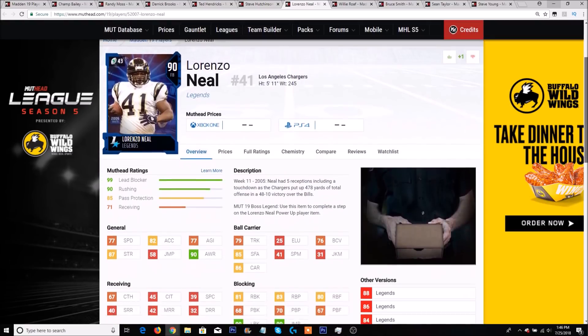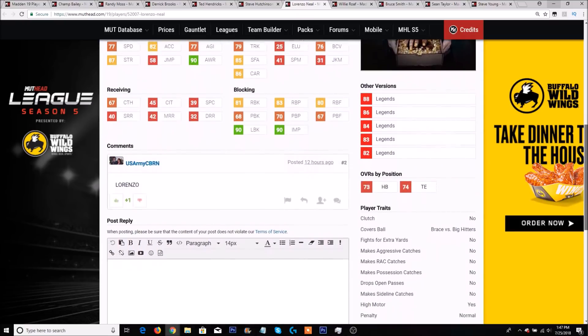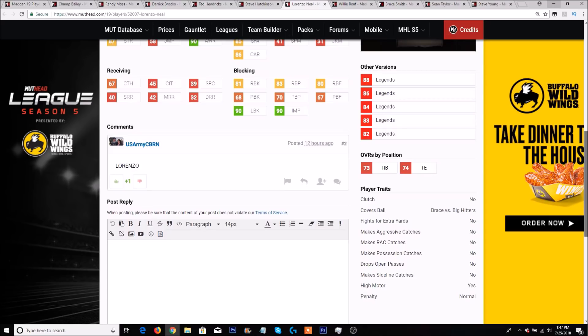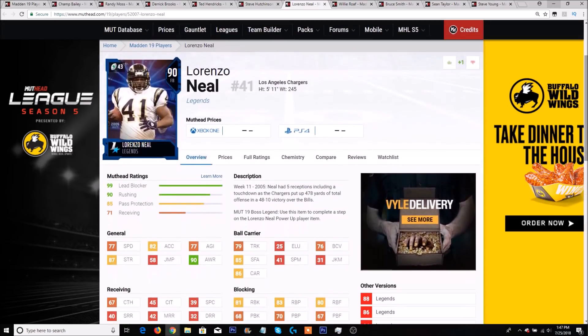90 overall Lorenzo Neal has 77 speed, 82 acceleration, 79 trucking with a 90 awareness and a 67 catch. He has a 99 overall might hitter rating for lead blocking and a 90 for rushing — definitely all around really good. 81 run block, 83 run block power, 80 run block finesse, 90 lead block, and 90 impact block. He can run with the ball on the goal line. He's more of a blocker — clutch, high motor. A good blocking fullback.